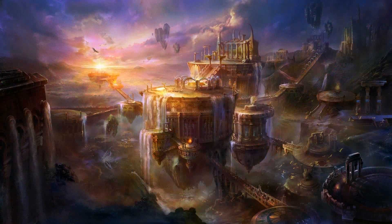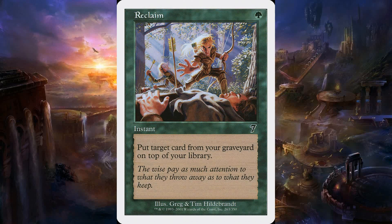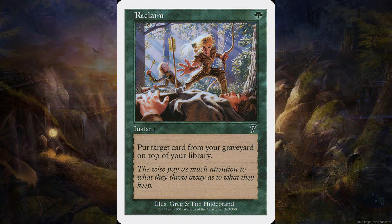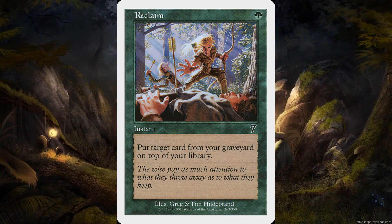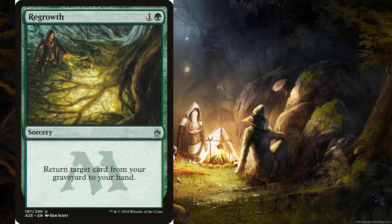The deck also runs a few cards that allow you to bring things back from the graveyard. If you have one in hand and you mill yourself, you basically get to pick whatever is in the top 13 cards of your library. By milling yourself and playing something like Eternal Witness or Reclaim — Reclaim is one of those cards that isn't played enough. It's an instant for a single green that says put target card from your graveyard on top of your library. You can do this at the end of someone's turn. I personally like it better than Regrowth or even Revive.